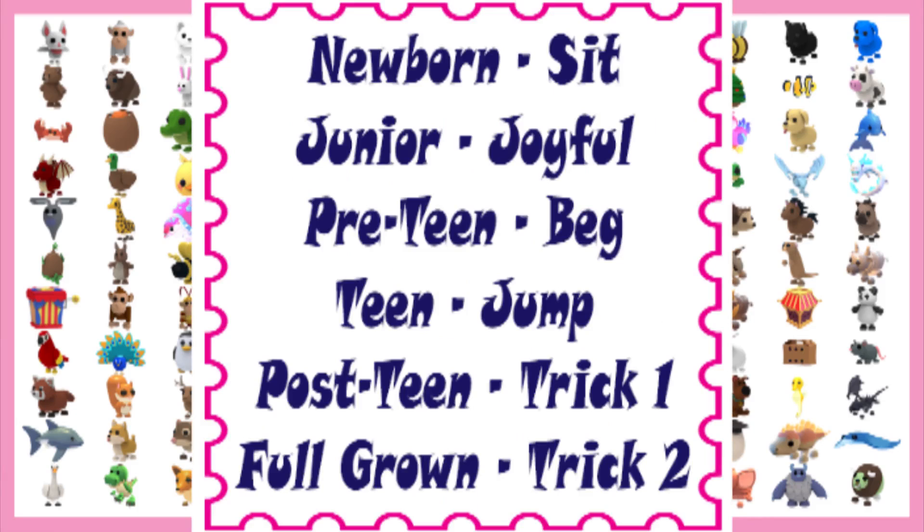Here are the tricks the Frost Fury learns in order: Newborn — sit. Junior — joyful. Pre-teen — beg. Teen — jump. Post-teen — trick 1. Full-grown — trick 2.